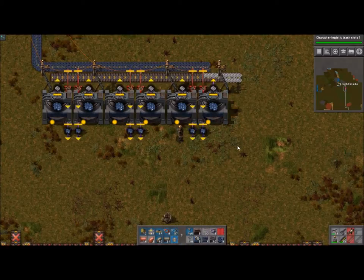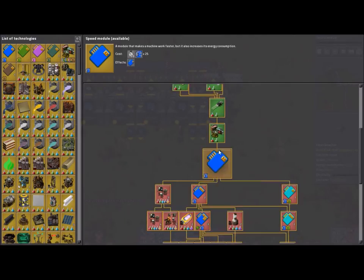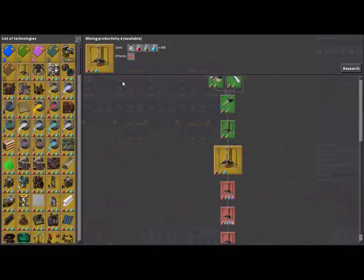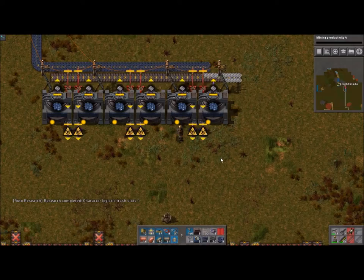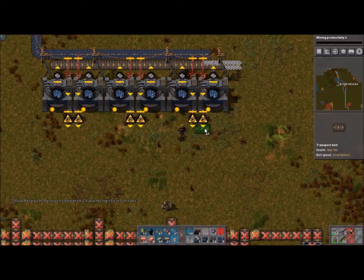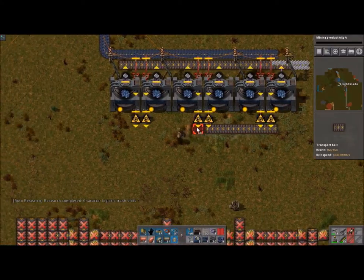We want this to be the crusher. Hopefully down the road we can get everything working the way I want it to work. We could hook these together and just put them all into a combinator and then have one item so that we could easily decide — well, we're out of blue, let's quick run the other stuff in. But I don't really want to mess with that.